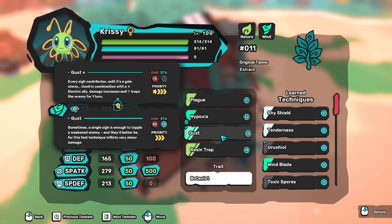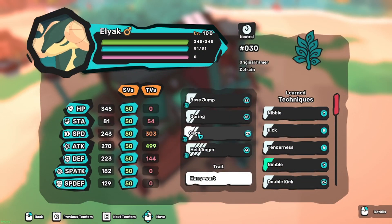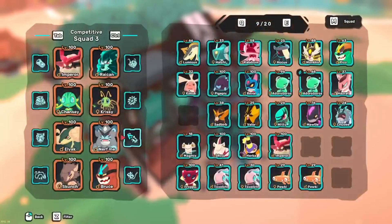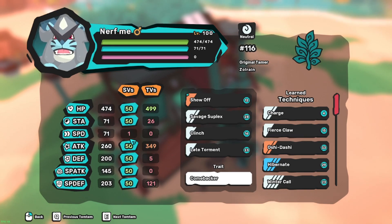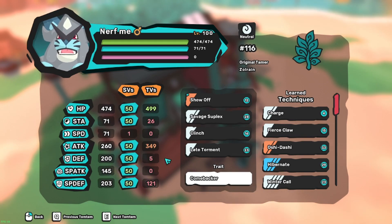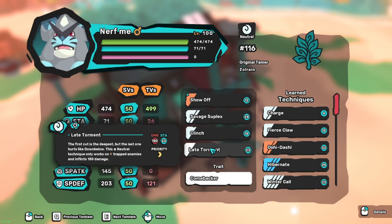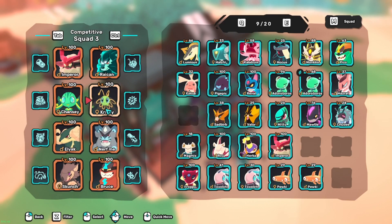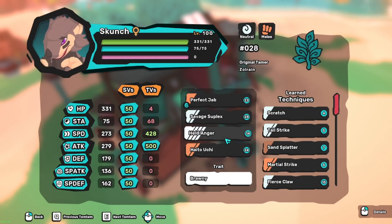We have Gust because it can trap things if we want to really lock something down that Inky or Golzy could take out - great synergy with the trapping mechanic. Then we have Eliac using Cage, Held Anger, Goring, and Base Jump. We're using Cage and Hurry Work because we're actually going to start using Yowler - I named him 'Nerf Me' back when I got him around the level 72 cap, so he still has that one Speed stat. I probably need a new Yowler but don't have the Pansuns right now.